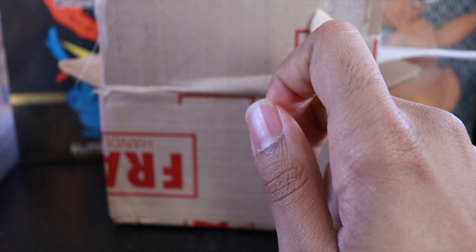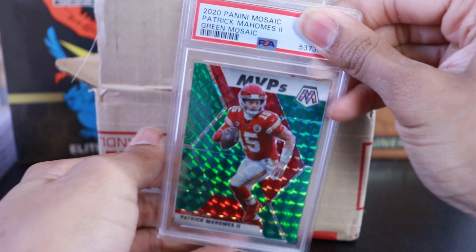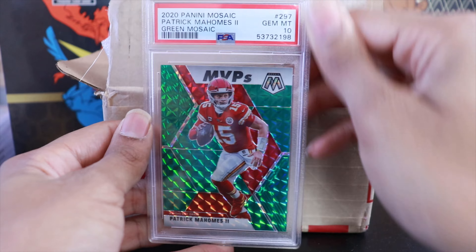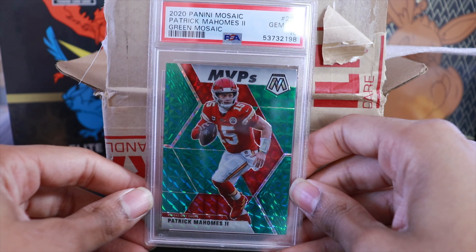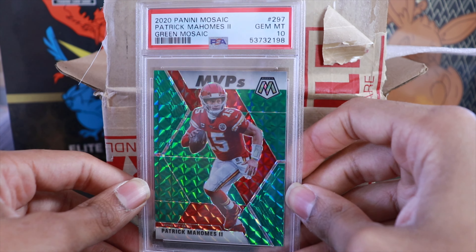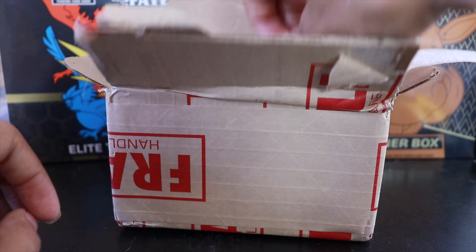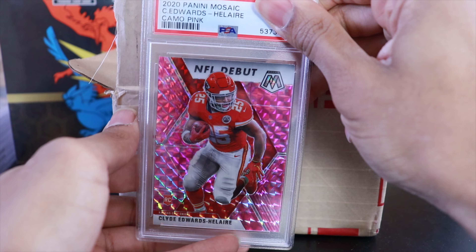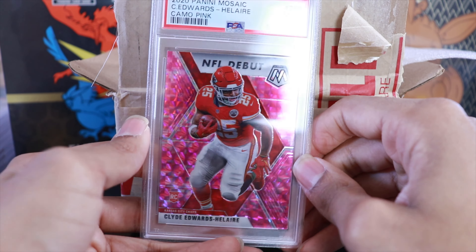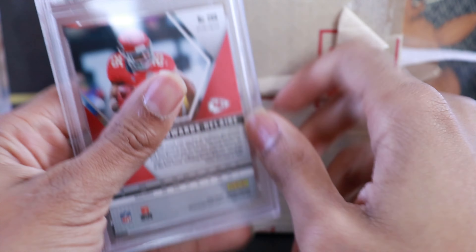Sometimes these videos don't age well with the comments you make, but I think Burrow is a pretty solid player. Speaking of solid — we have a green Mosaic Patrick Mahomes with a Gem Mint 10. The vets are getting the 10s, which is nice to see. Green Mosaic MVPs Patrick Mahomes, Gem Mint 10. Next is a rookie Clyde Edwards-Helaire camo pink, and we got a 9 on that one.